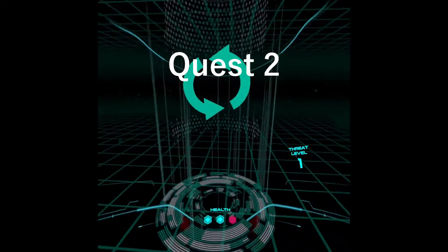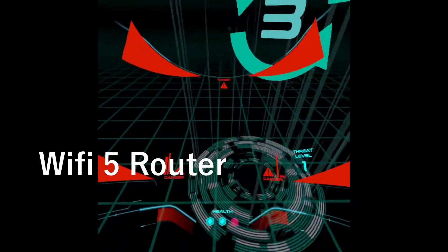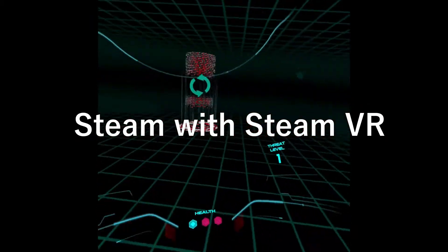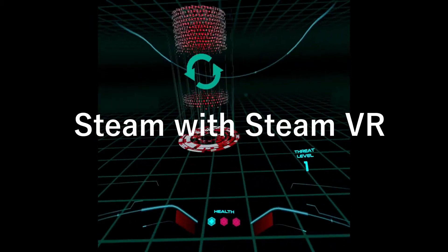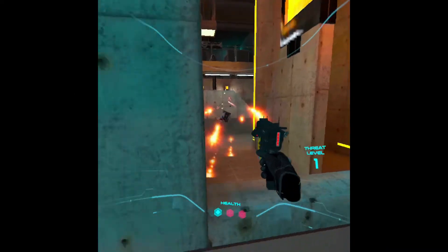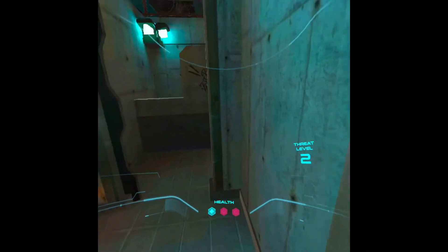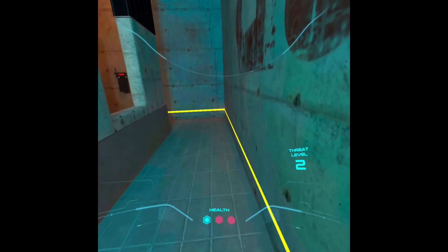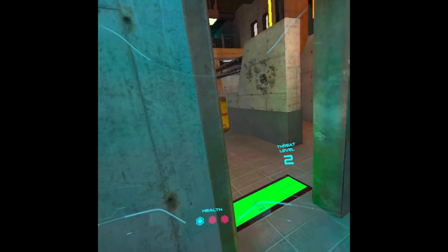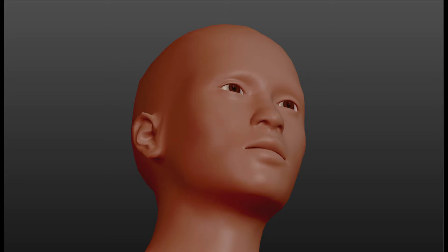Items you will need to be able to test: a Quest 2 headset, your existing WiFi router that is not 802.11ax, a VR-ready PC, the Oculus app on your PC, Steam and SteamVR with screen mirroring and frames per second enabled. Make sure you have your PC and headset set up correctly to use Air Link. You will need someone else to watch you play and observe the diagnostics. Estimated cost is around $100 for a new router.